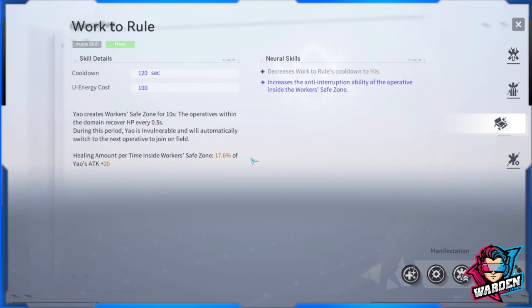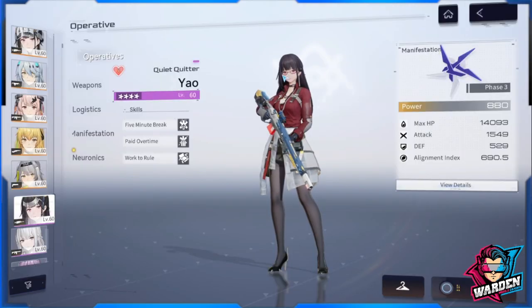Her ultimate is also a heal. The problem with 'Work to Rule' — that's the name — is that the cooldown is very long at 120 seconds. You can upgrade this through neuronics, but it only goes down to 90 seconds. You might want to use it from time to time, but it's not going to be your main skill. Your focus should be on the support skill. Now let's get into the three factors.